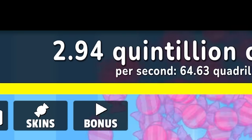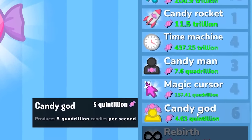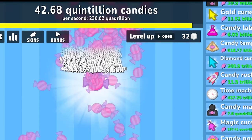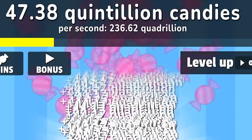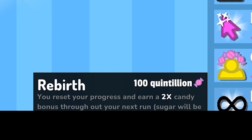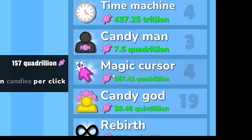Let's buy another candy god — we're making so much. I can also buy the magic cursor. Look how fast it's going up — this is insane! I'm going to keep buying the candy god. I'm making 236 quadrillion candy per second — I really am the candy god! I could rebirth — when you rebirth you reset your progress and earn a 2x candy bonus. But no, I just want to be a candy god.